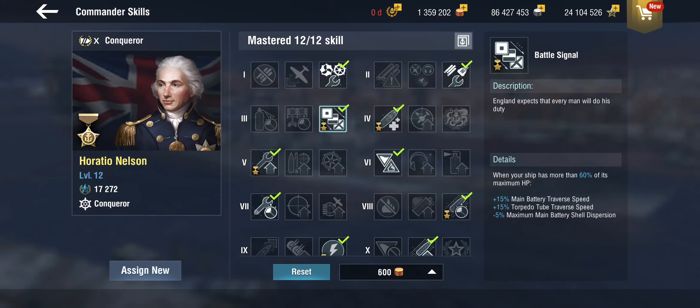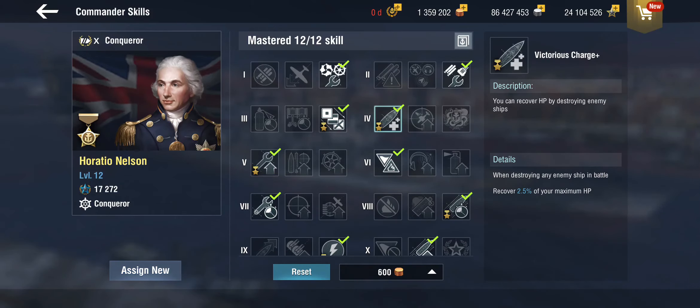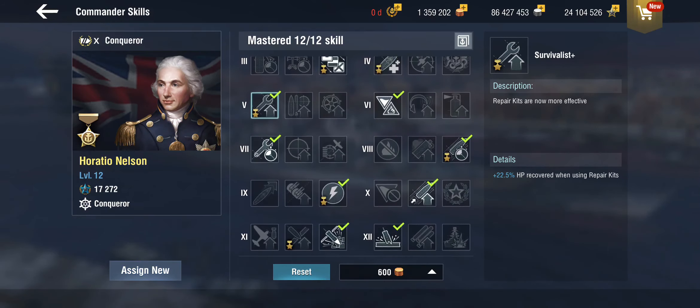Since we have no armor, we're just HP tanking - this is a complete heal build. On PC, British battleships have some improved repair party, but we don't get that here, so this is the closest approximation. We get the improved victorious charge, so when we kill something we get 2.5% hit points back. We also have survivalist plus, which gives plus 22.5% hit points from repair kits, combined with fully prepared for the repair kit cooldown. He also gets an improved adrenaline rush, so if we get damaged, at least we have a faster reload - at the cost of not using extinguisher.